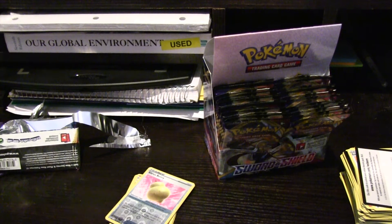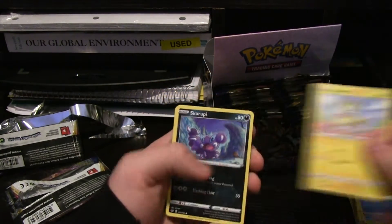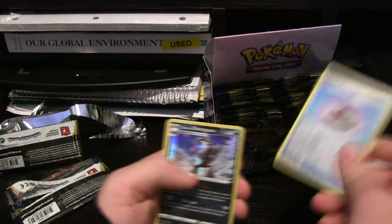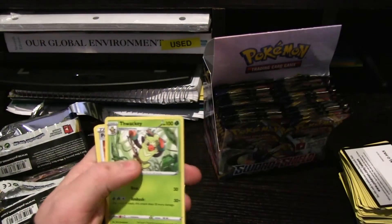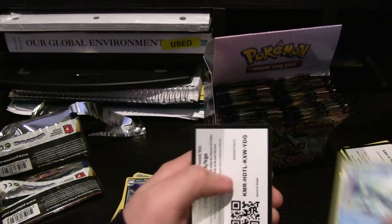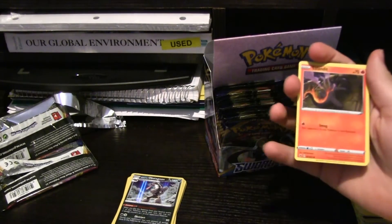Whenever we make these occasional pack opening videos, any of the codes are up for grabs. Blipbug, Goldeen, Yamper. Skorupi, Clobbopus, Evolution Incense. Obstagoon — speak of the devil, that's a holo! So that's kind of a cool holo. Energy, Thwackey. So we got the other mid-evolution. Pokemon Catcher and Drizzile — so the other mid-evolution. So we have all three mid-evolutions. Now we gotta see if we can pull some of the final stages.